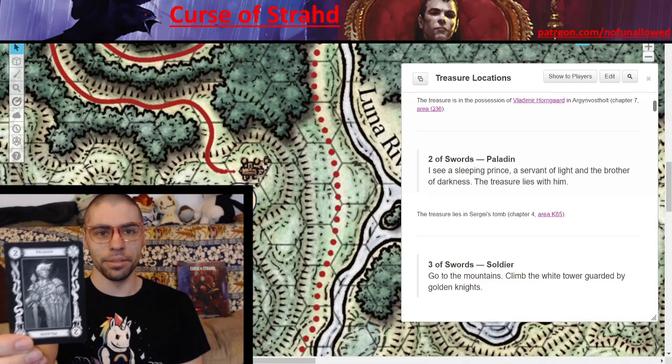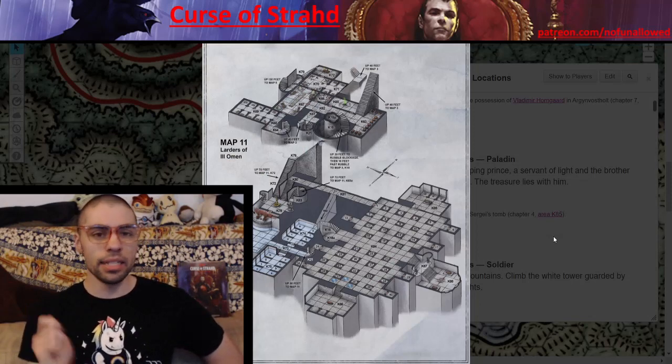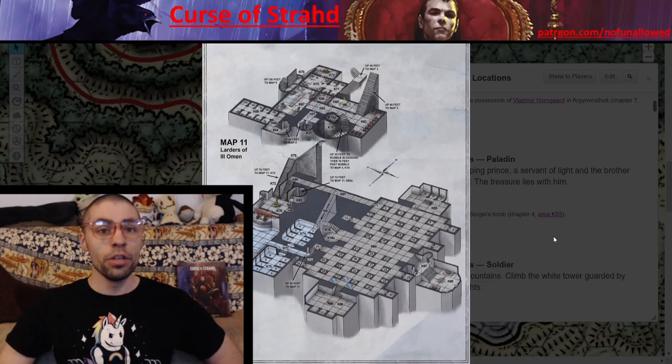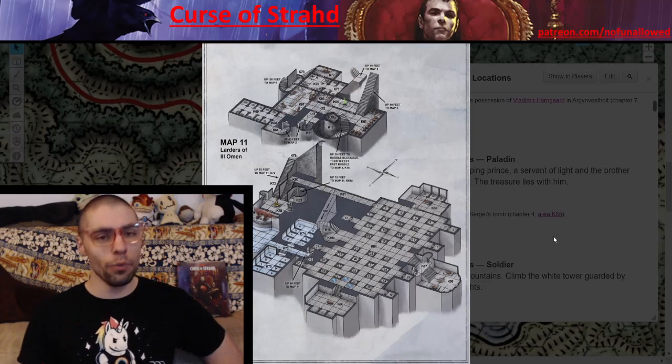Two of Swords — Paladin. 'I see a sleeping prince, a servant of light, and the brother of darkness. The treasure lies with him.' The item is currently located inside Sergei's tomb, specifically lying beside Sergei inside his coffin. Strahd put it there. Why did Strahd place an incredibly powerful item alongside his brother? Because Strahd knows that his body is being warded and evil creatures have a harder time getting there — so Strahd is going to try to corrupt everyone, making it next to impossible for them to get that item.